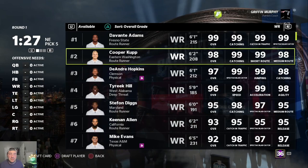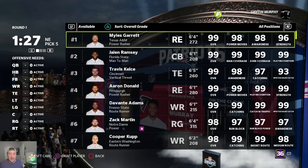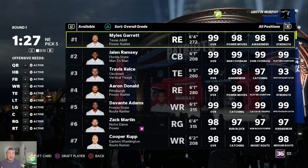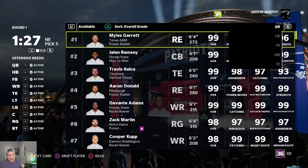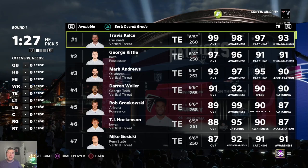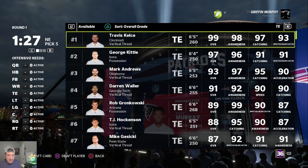That leads into rule number four: start runs, don't end them. There are 64 picks in between your individual picks in a fantasy draft. It's so important to understand how value is going to change between each of your picks. So if you start a run on a position — say no one's taken a tight end yet in round three and Kelce, Kittle, and Andrews are all still there — you can actually start that run to fill up some of those 64 slots between your current pick and your next pick.